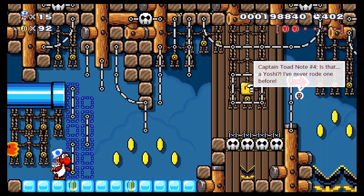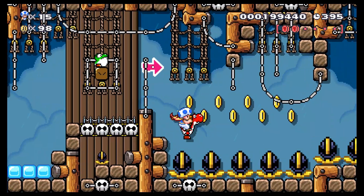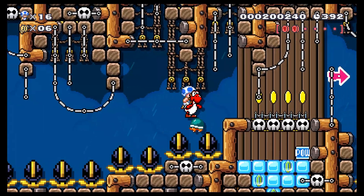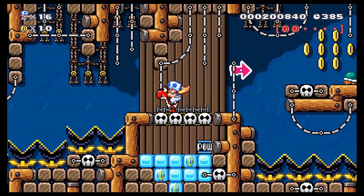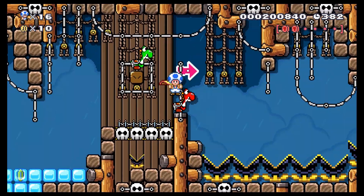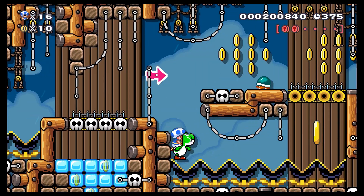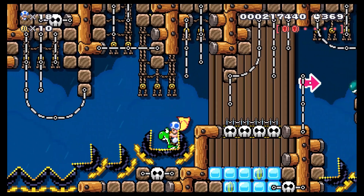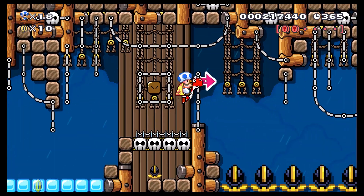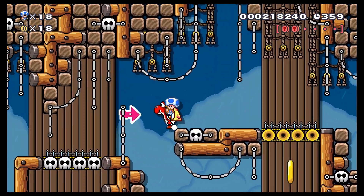Who's leaving those Captain Toad notes? I noticed them in some of the original levels but didn't take the time to stop and read them. There's a POW block — so if I use regular Yoshi I should be able to grab it and kill these munchers. I don't know how many extra lives I got for that, but I'll take it. There's a pink coin — oh, I needed to throw it this way so it got all these munchers.